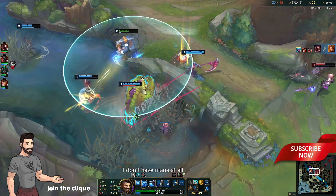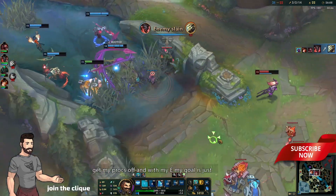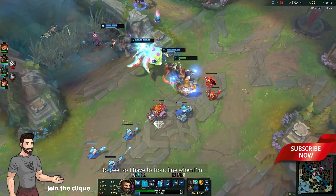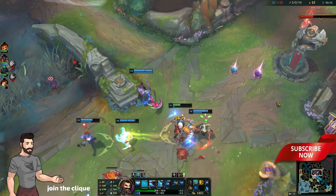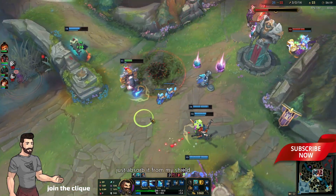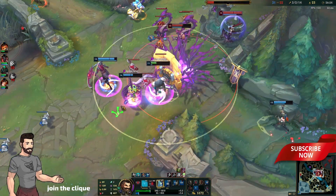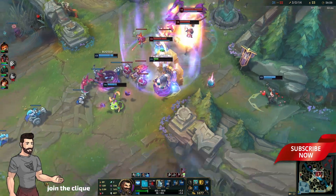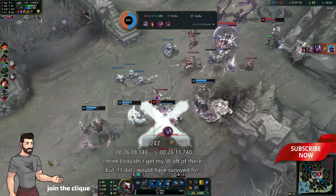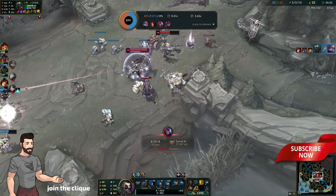I don't have mana at all, so I'm just gonna auto here to get my procs off. With my E, my goal is just to peel — I have to frontline whenever I'm using my E. Any damage going to be done to them I just absorb with my shield. I can get my W off there — but if I did, I would have survived for sure.